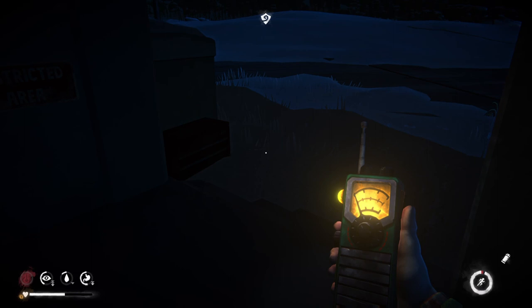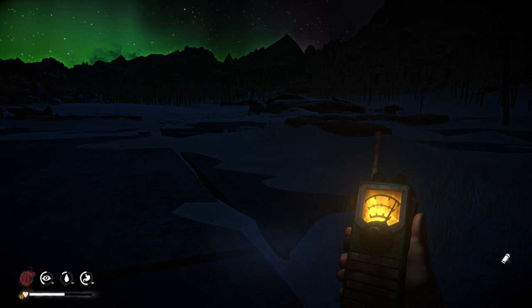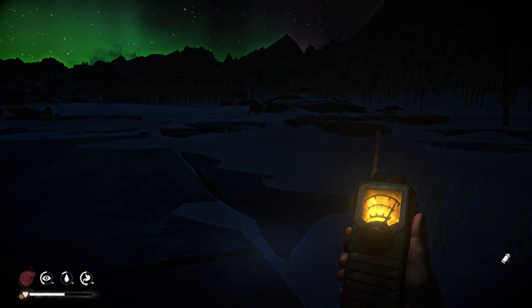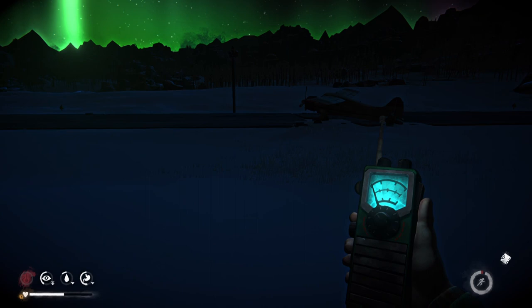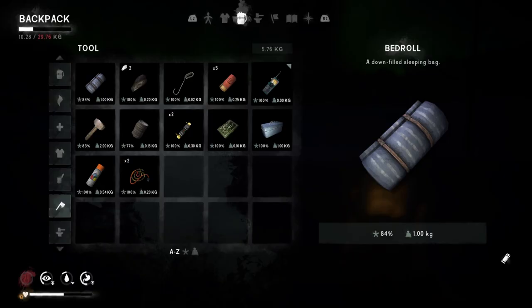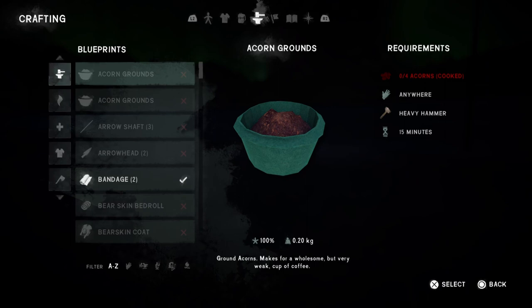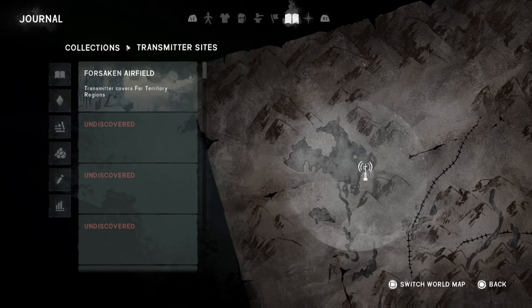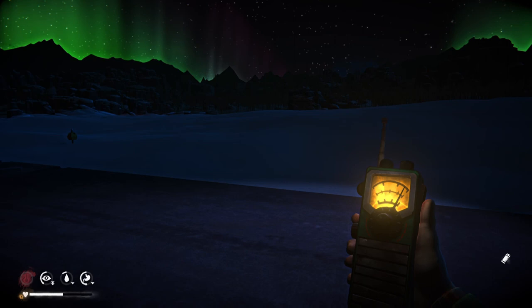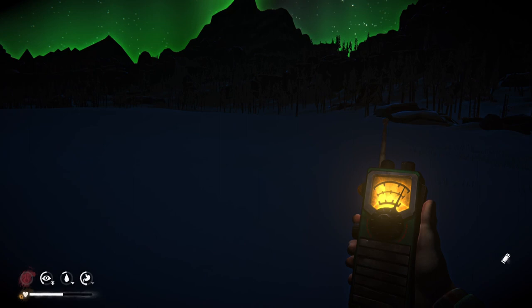In all difficulties you can use the orange mode, which will bring you to either transponder caches or the location of downed aircraft. You can find out which transmitters you've found in the journal. This one I've repaired has range over all the Far Territory, so anytime I'm in range of this transmitter during an Aurora or electrostatic fog event, I can use the handheld shortwave.